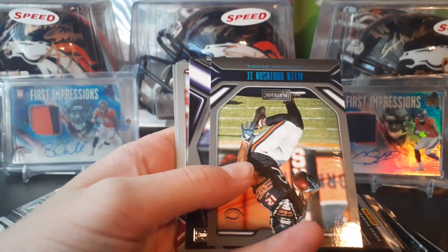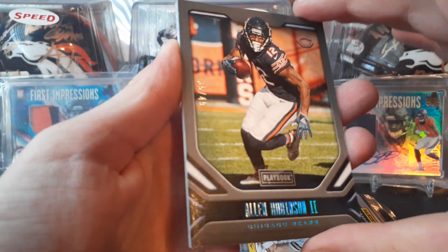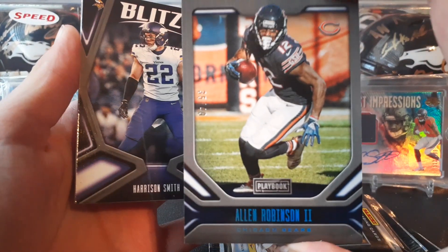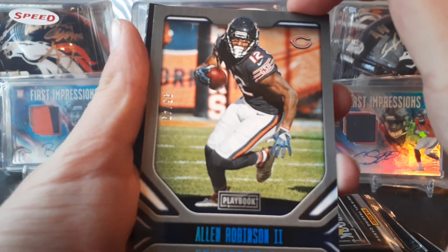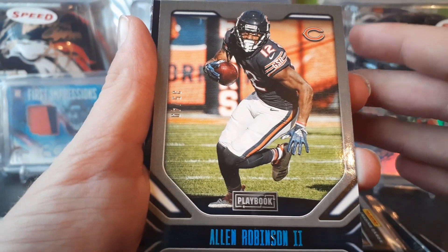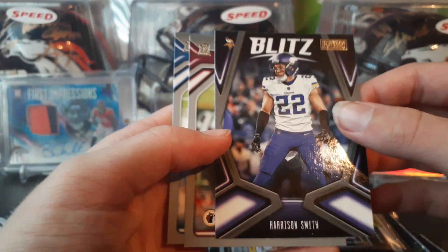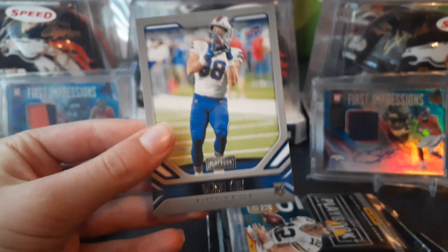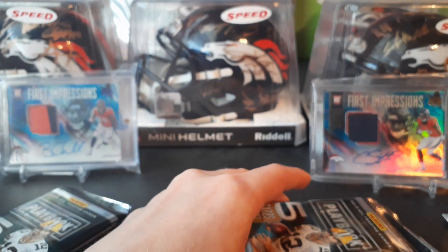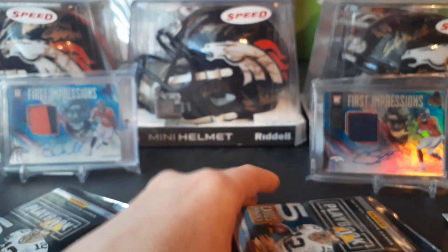First pack — dirt card. Oh, we actually got a numbered card, that's actually sick. Alan Robinson numbered out of 49, that's actually not bad. It's my first numbered card out of this product so that's sweet. Also got Harrison Smith, Bryce Love, and Dawson Knox. Not bad — we did get a numbered card already, I'll take that.